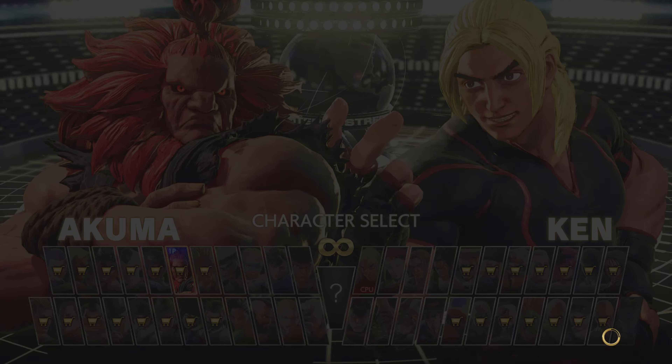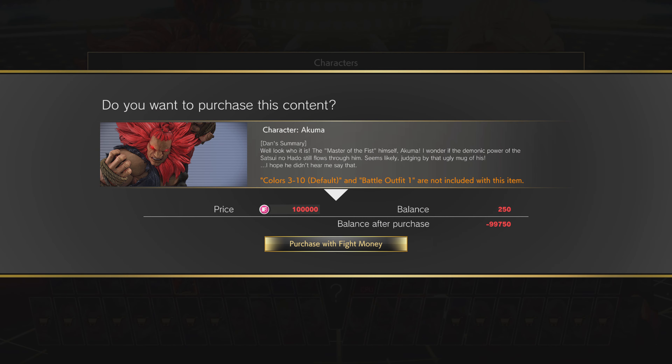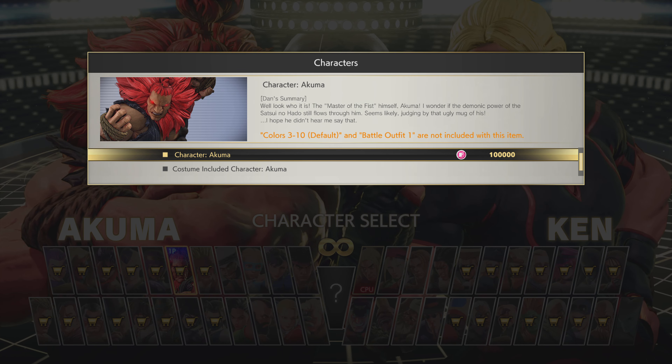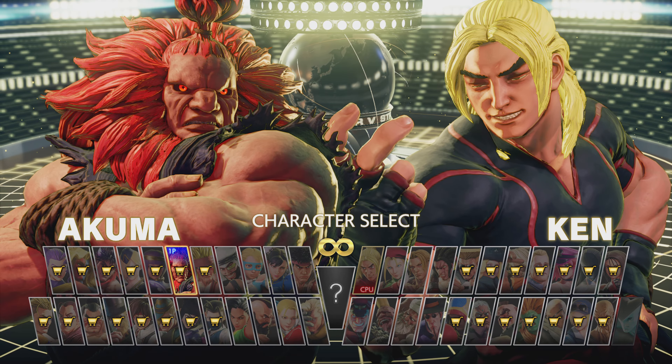But even all the classic characters, like Blanka and all that — but Akuma, for example, look what it says. It doesn't say pawns, it doesn't say dollars, it says F. That is fight money.